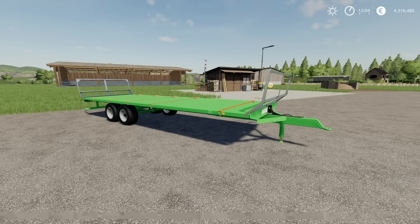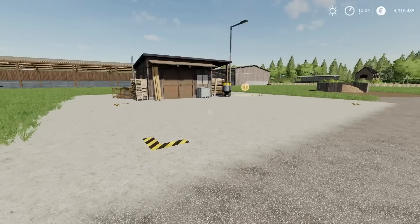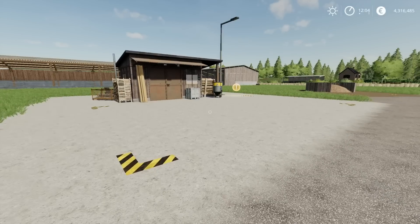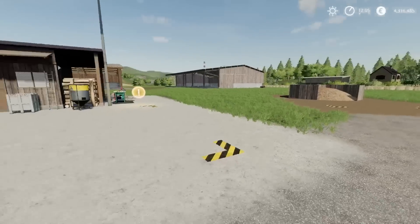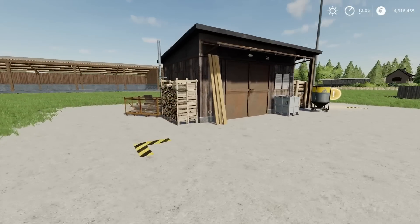Moving on - these I think are going to make a massive difference if you're into your logging. Sometimes on whatever map you're on the lumber yard sawmill is a long way away, or on dedicated logging maps you might want to put another logging point in. This is the Small Wood Sell Station by Top Ace 888. You can place the log point and the wood chip point separately - they are for all intents and purposes separate mods. The detail on this is absolutely brilliant.